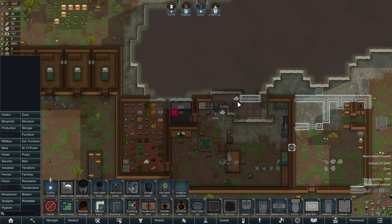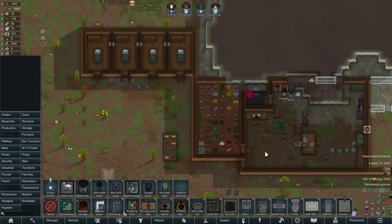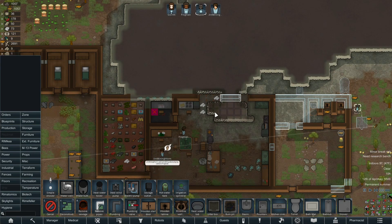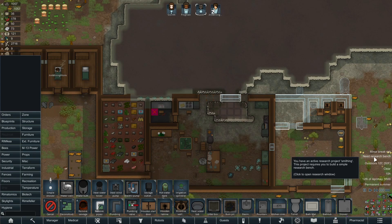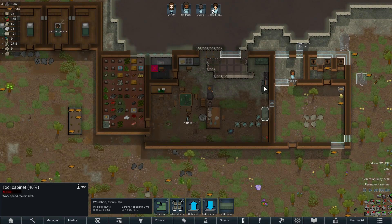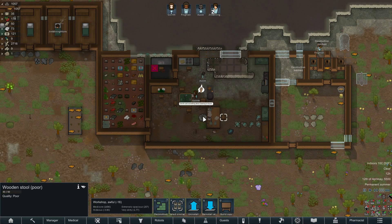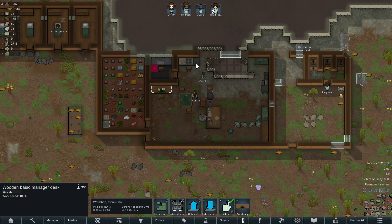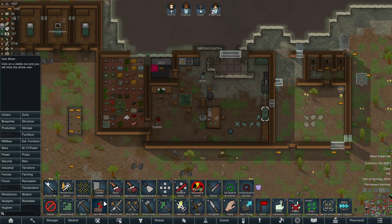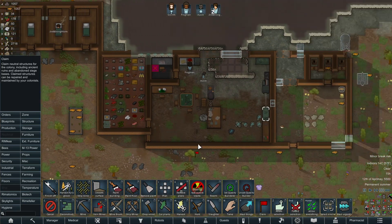We've got all this titanium and stone to get rid of, and walls to build, things to repair. Need a research bench - there you go. Mine better - claim all this stuff so they actually repair it and use it. It's all your gear, go right ahead. Maybe I just need to do a grand claim.